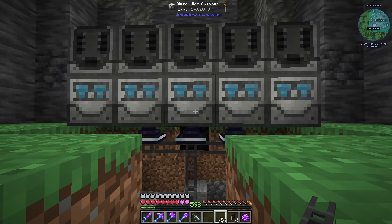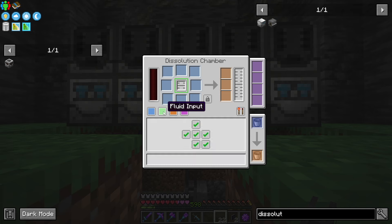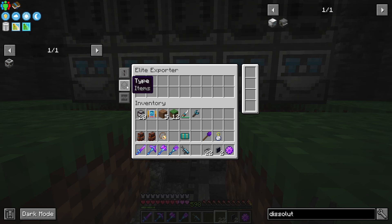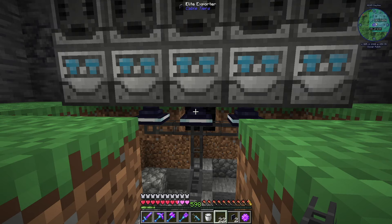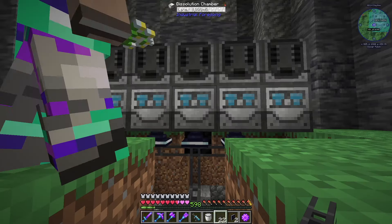If we come into our dissolution chamber and come to the fluid input tab — the little green icon — we can say to pull from the bottom. Then in the exporter, we want to export fluids and filter this. Now we should see eight buckets came right into our chamber. Nice.